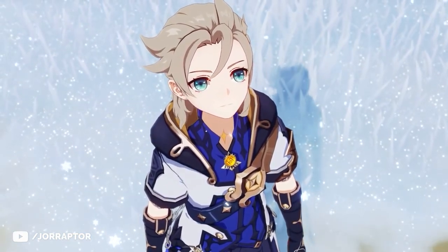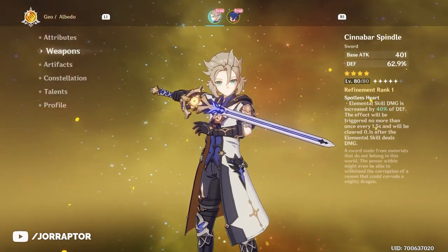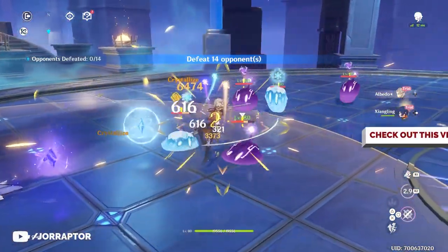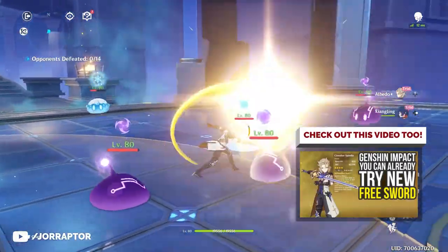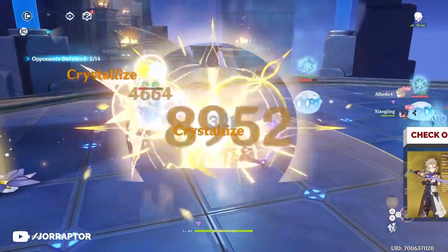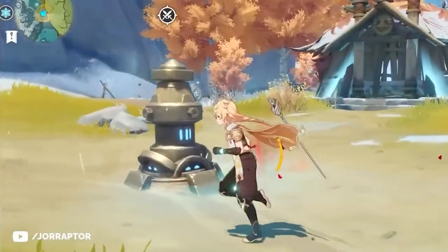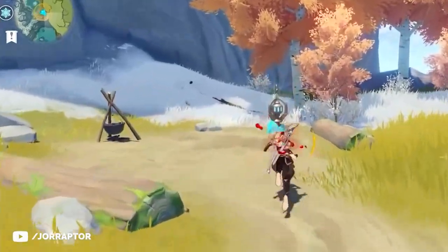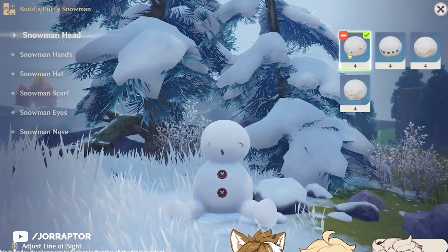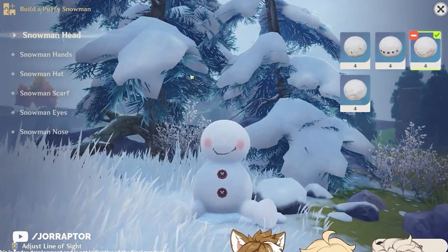Going back to the test runs — by inspecting Albedo in his test run, you can already see the new Cinnabar Spindle Sword. We did a separate video going more in depth on it, so check it out on the channel. We will be able to get it during the Shadows Amidst Snowstorms event that starts November 25th through December 13th, though the event shop will stay open for one extra week. The requirements are also named in that sword video.